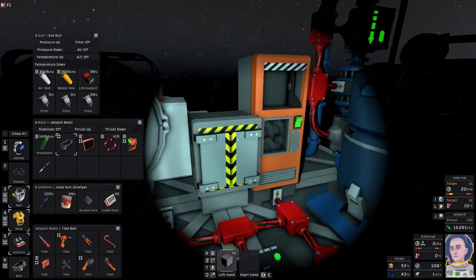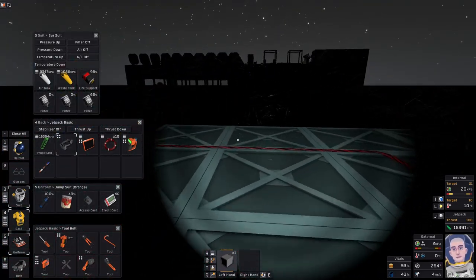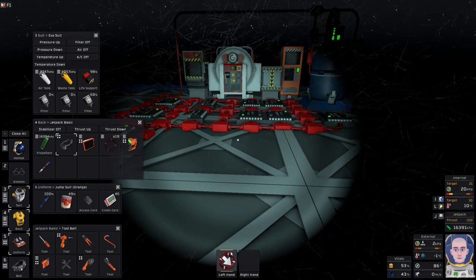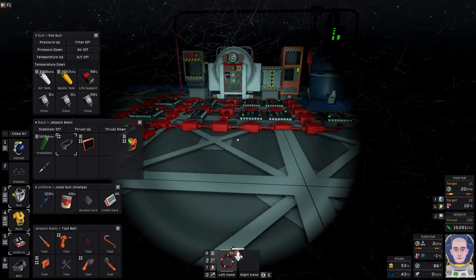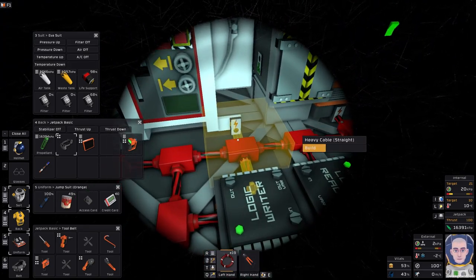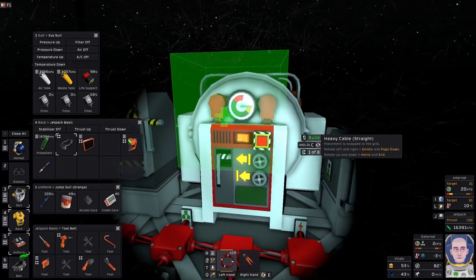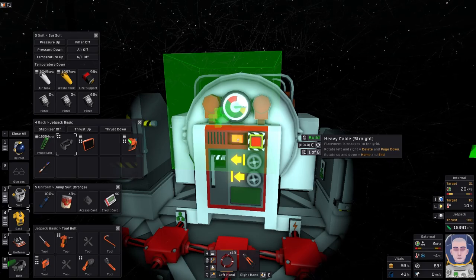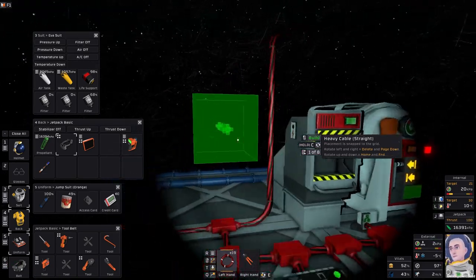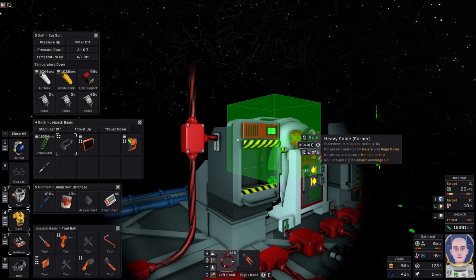This thing doesn't have any power connections, but it does have a data connection which I probably won't use. Let's go ahead and get rid of this extra chute. Now we need to go ahead and try to connect everything up to power. So on the advanced furnace the lights are blinking — that is because we don't have the pipes connected to it yet, which we'll start to work on.